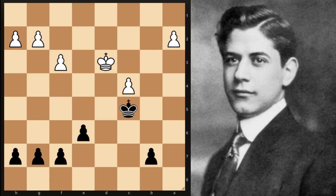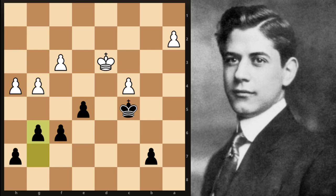Important to notice here: black has a 4-3 majority on the kingside, while white has a 2-1 majority on the queenside. The first few moves demonstrate the importance of this. Capablanca plays e5, just mobilizing his majority. This move also serves to keep the king off from e5 in some lines. G4 is played, f6, h4, g6. And so now black has managed to mobilize this 4-3 majority.